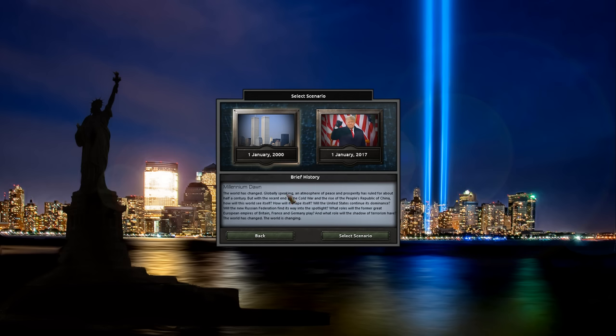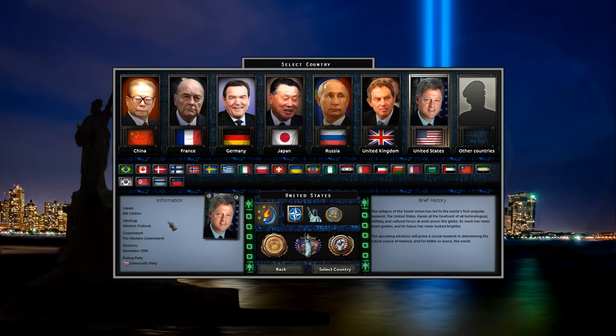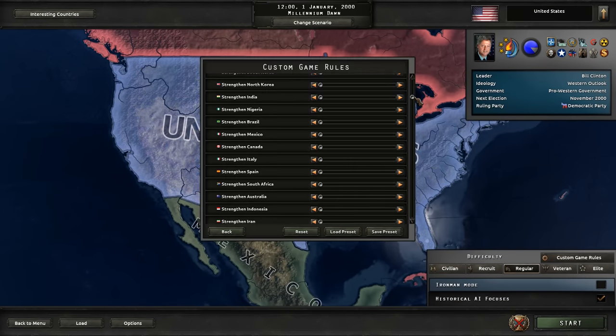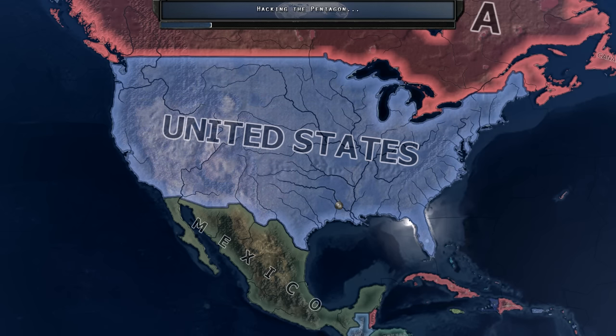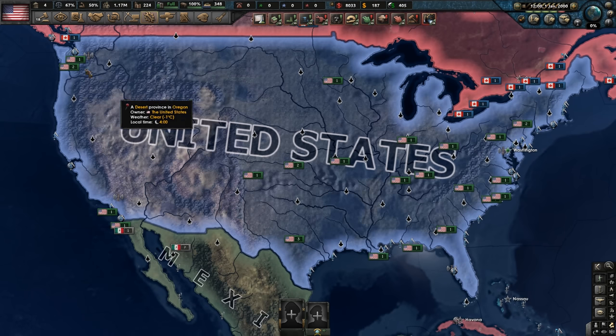We're going to be going for the 2000 scenario starting January 1st, playing as the States, playing as America, playing as Bill Clinton. Historical AI focuses as well. I could edit this and make the pro-NATO countries more pro-NATO, but I think we'll just leave it and get stuck head on into a United States campaign. It's been a while since I've played the modern day mod — probably two years — but I'm incredibly excited to learn how the massive new update goes. Hearts of Iron 4 connoisseurs, let me know feedback, suggestions, tips and tricks for the modern day mod.